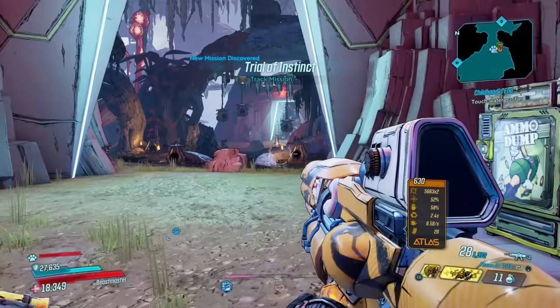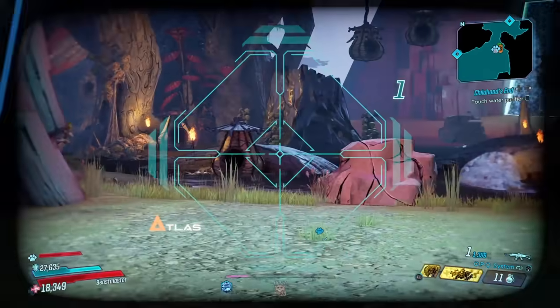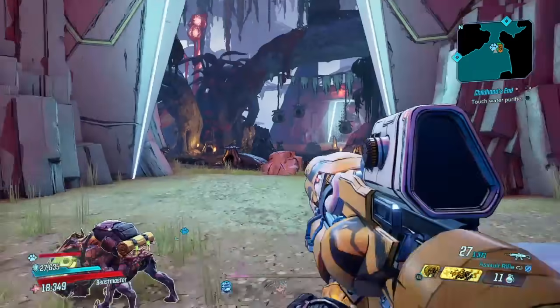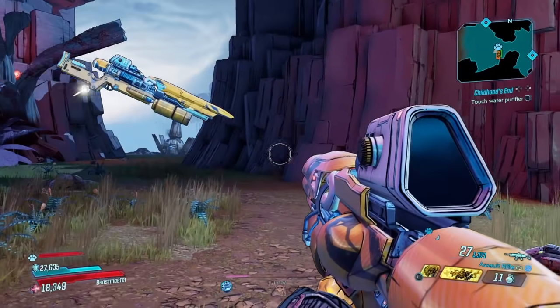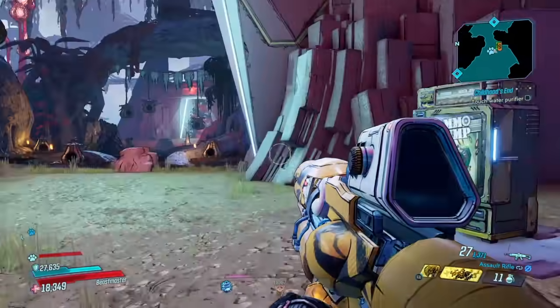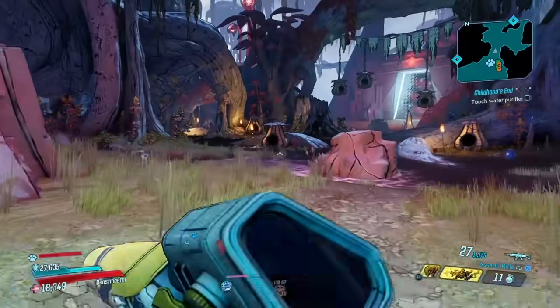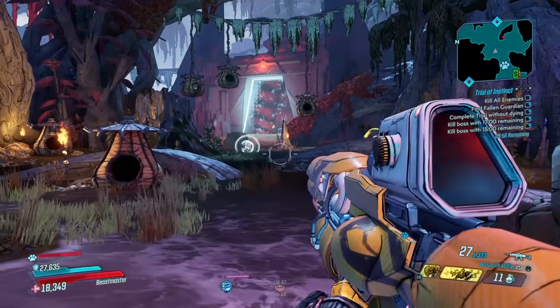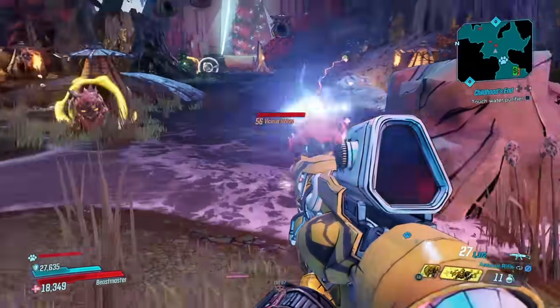Let's take this to the Proving Ground of Instincts and see how well this weapon performs in Mayhem Mode 10. Now what this weapon does — it works just like the Carrier or any of the other Atlas weapons, except you're going to spawn some extra projectiles that help shoot those targets as you fire this weapon. And as you are about to see, this weapon is a beast.